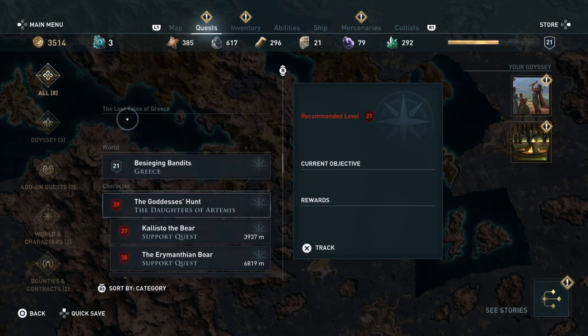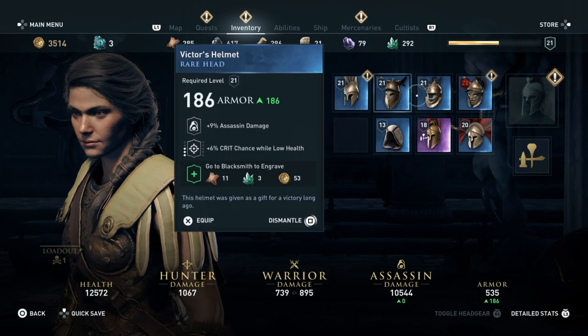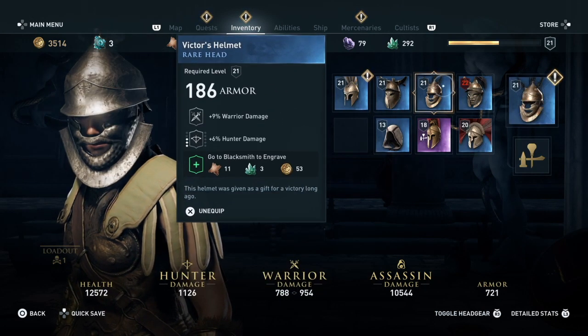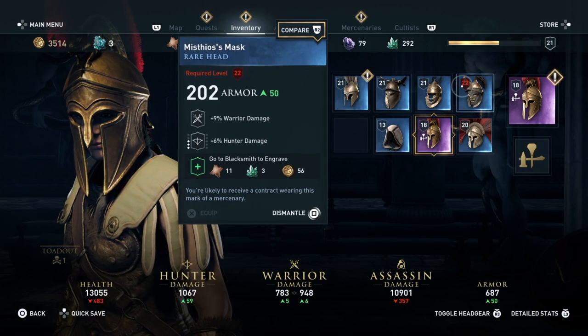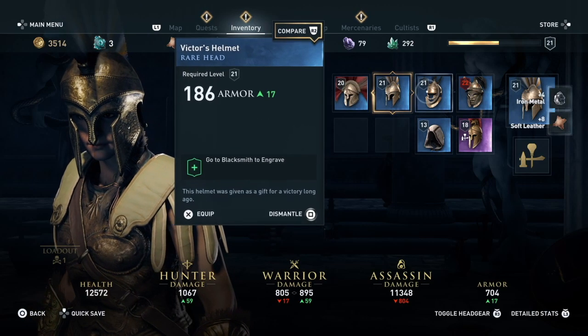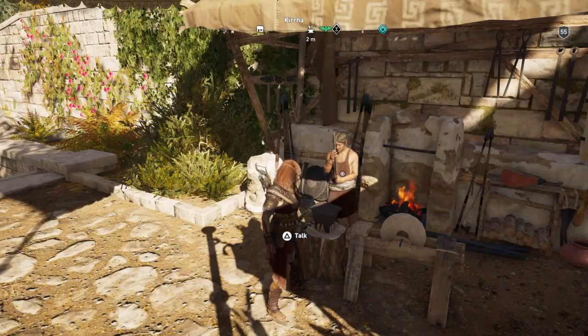Here is the character screen and her inventory. Even all of her armor pieces have a level requirement. This one I can't equip yet because I haven't reached level 22. If there's armor you don't need, you can either dismantle it into resources or sell it to the blacksmith.